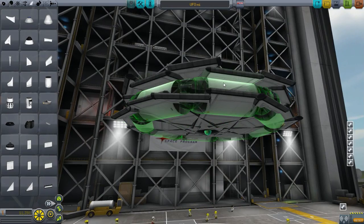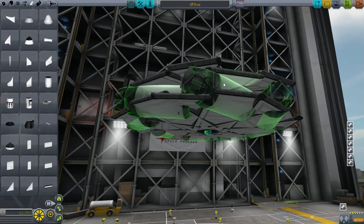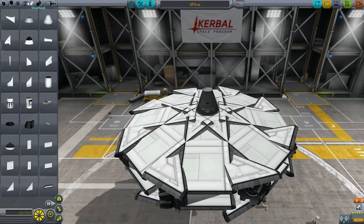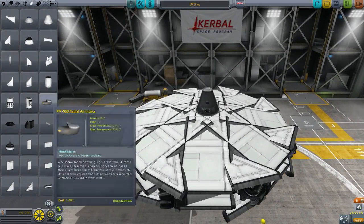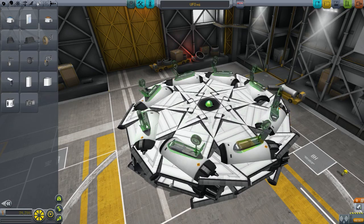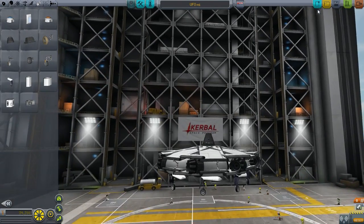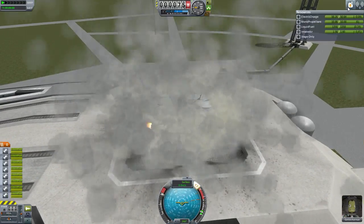This UFO needs to be able to take a beating — from missiles, bombs, and stuff like that. Is there a mod that includes some type of armor? If there is, please tell me. Otherwise I've got another way of handling that, but I'm just throwing that out there.